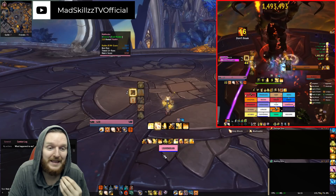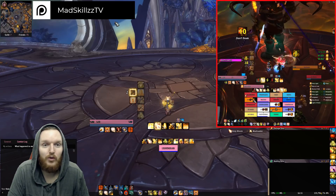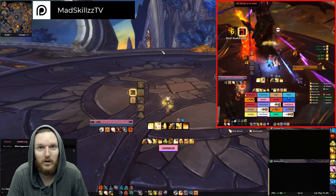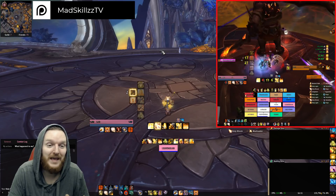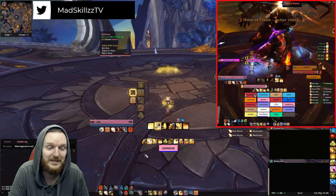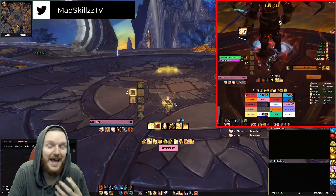In order for Holy Shock to crit all the time, you'll want to reach 50% crit with your gear. 50% crit — because of the way Holy Shock works — will give you 100% crit chance, meaning Holy Shock will crit every time, which makes your Infusion of Light procs always happen. I have 47% right now, but at 50% it would crit every single time.